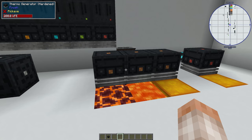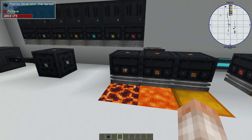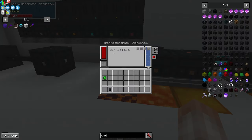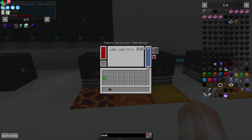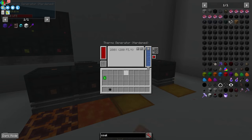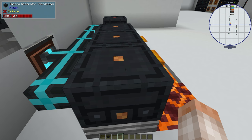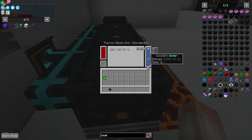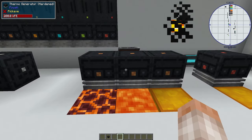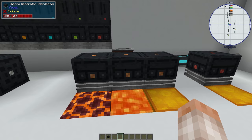The next block is the thermal generator, which uses a heat source placed below it to make power passively. I have three hardened thermal generators here: the first is over magma generating 80 FE per tick at 80% efficiency, the second is over lava generating 100 FE per tick at 100% efficiency, and the third is above a blazing crystal block generating 280 FE per tick at 280% efficiency. These generators need a water source to function — you can see coolant being pumped through a sink here. Lava is easy to access and is a great early game way to jumpstart your power needs.